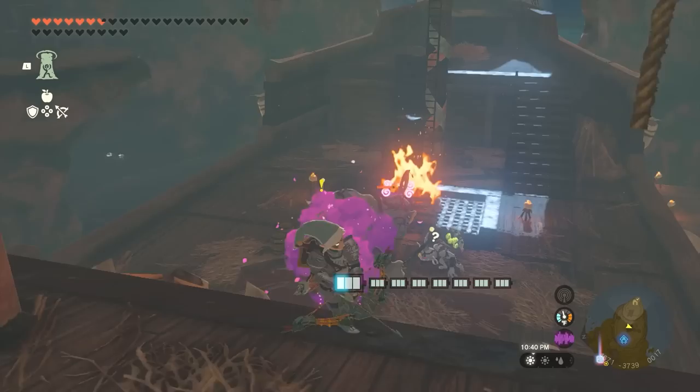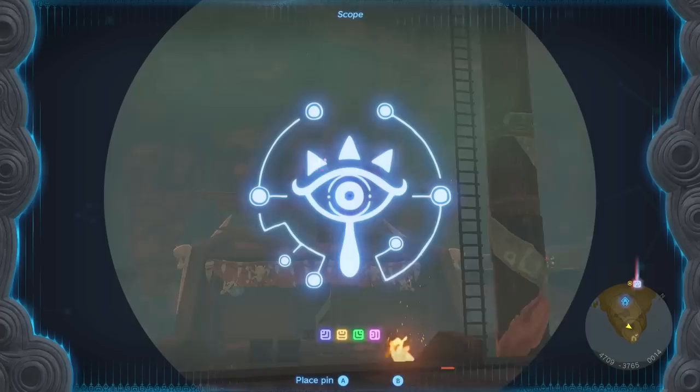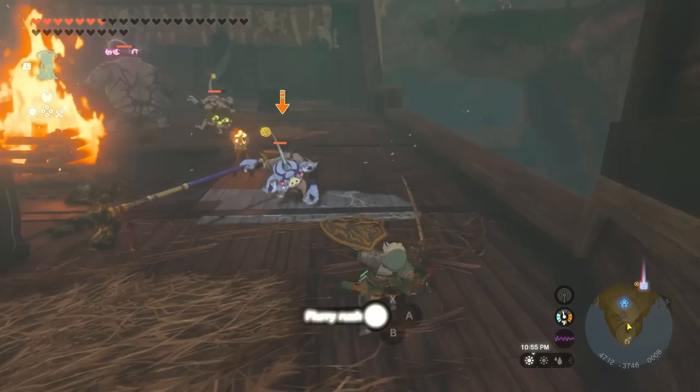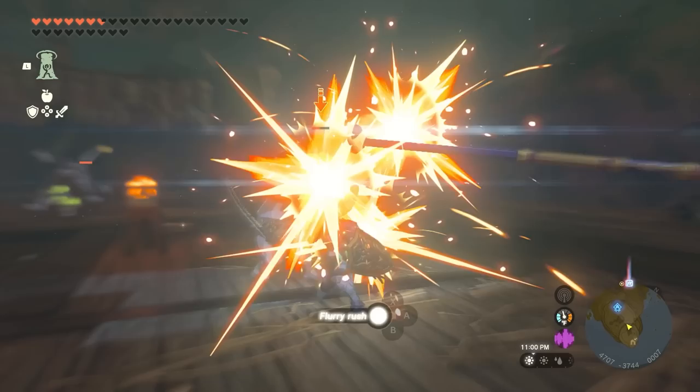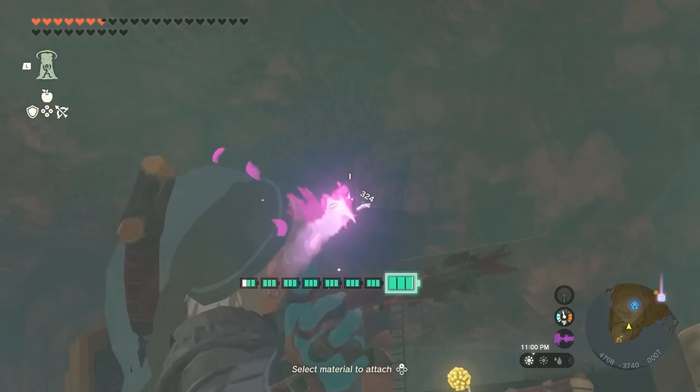Number 2: Muddlebud Arrows. Muddlebud Arrows are an incredible tool to deal with hordes of enemies clustered together. An arrow fused with Muddlebud will create a small pink cloud that confuses any enemy caught in it, causing them to start fighting one another. A well-placed Muddlebud Arrow aimed at the strongest monster in a group can convert that monster into a killing machine that clears the camp for you. Take note, however, that the effects don't last forever — after a little while, the monsters will come back to their senses and turn their focus back on you. So it's best to have a few Muddlebud Arrows handy when taking out larger encampments.